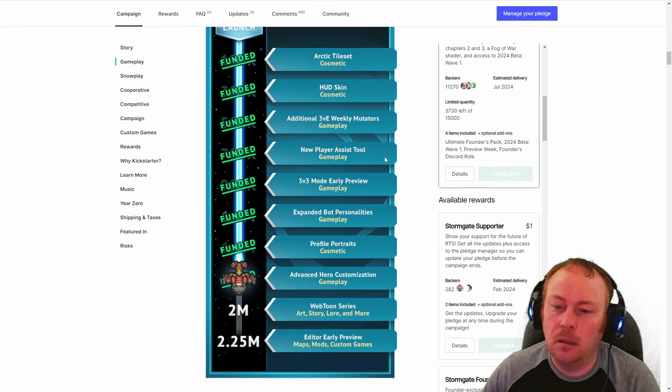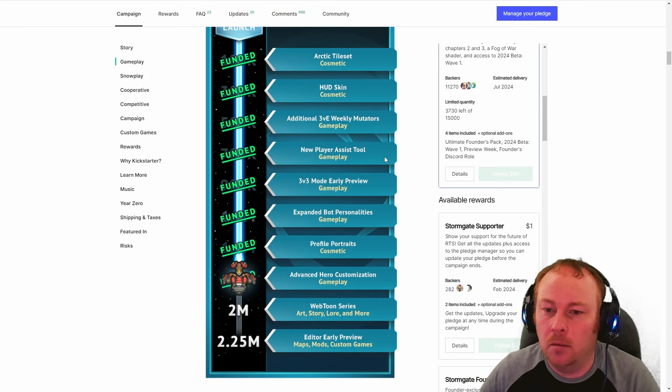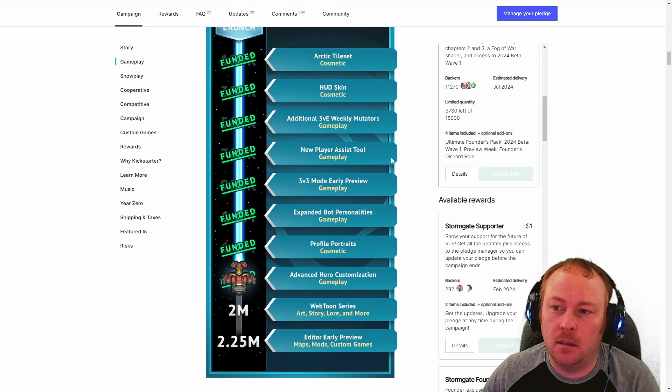There's also a new player assist tool, which I'm assuming is a tutorial-like feature. As I mentioned, RTS games require high actions per minute, but they're reducing that by automating some repetitive or obvious actions so you don't have to click as many things to accomplish the same goal. This will be nice because it's really hard for new players to get into an RTS.